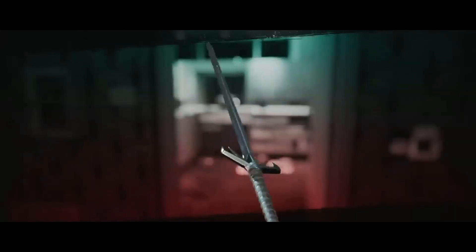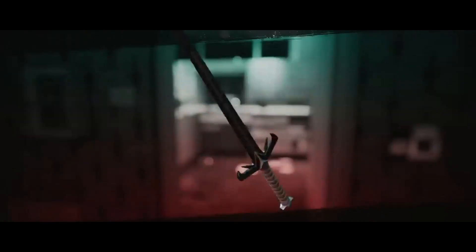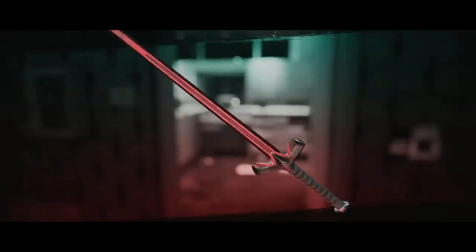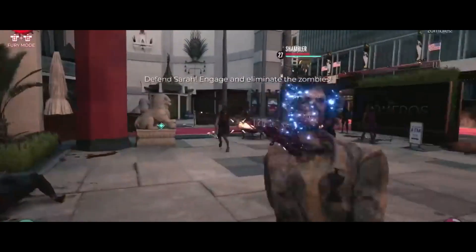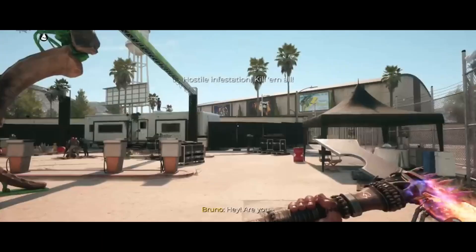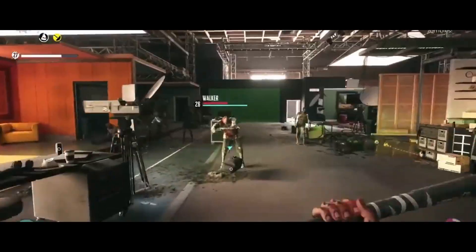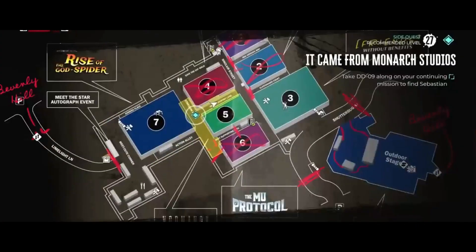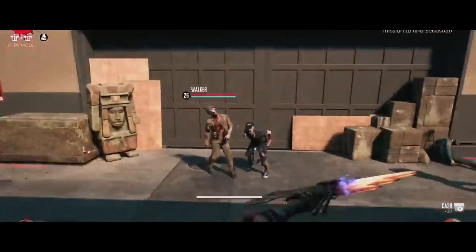Number 3: Katana. For those who prefer finesse and precision, the Katana is a beautiful weapon to wield. This deadly blade slices through zombie flesh effortlessly, allowing for quick and clean kills. Its lightweight nature makes it perfect for agile characters. The Katana is not only deadly, but also provides a graceful combat experience. With its high attack speed and elegant animations, you'll feel like a true zombie slayer.